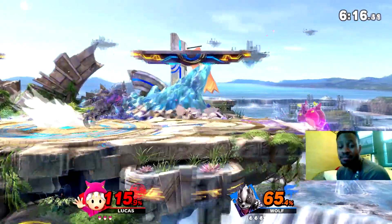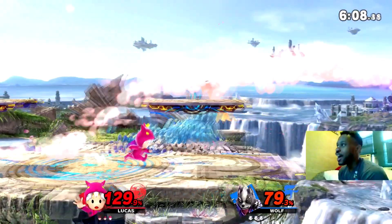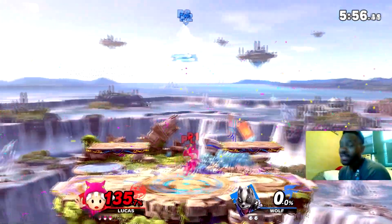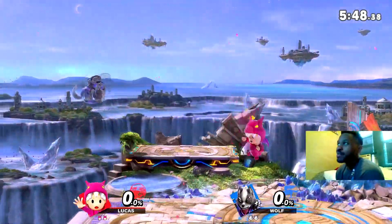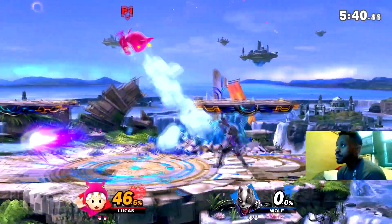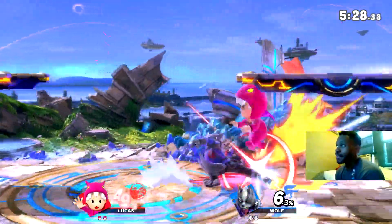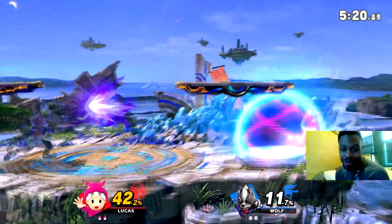Again, following that same principle I talked about earlier — just be patient, chill. He's getting his attacks in, I don't care. You just have to sit there and think: what is my opponent going to do? That way you can beat the interactions later in the match. It doesn't matter if he's getting attacks on you — just check out and see what he's doing in neutral, what he's doing in disadvantaged stage. I'm like, okay, I'm still gonna win this match. I'm learning that he's using his neutral-B a lot. Watch this — I'm getting data right now. See? I noticed he started using it at certain angles, so I'm already using magnet before he even throws the move out.